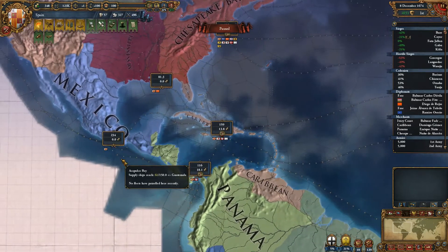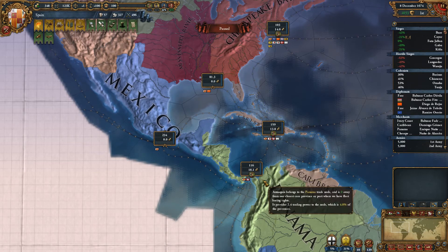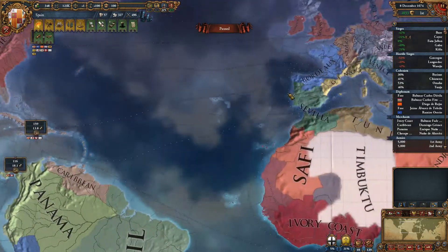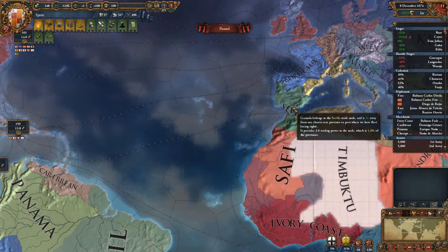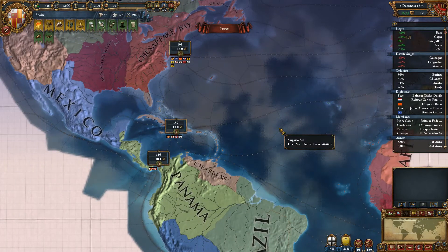I could have planned it so that I place a merchant in Mexico, steer the trade to Panama, then steer the trade from the Caribbean to Sevilla. I believe I can make a little bit more money by doing things that way. But basically what you want to do is try to get complete control over one trade zone, get as much power as possible. And if you can steer to your capital, that's great, but I usually just prefer to collect.